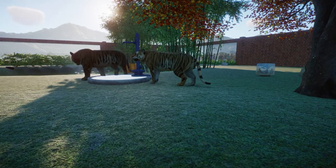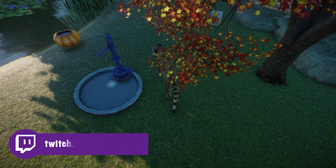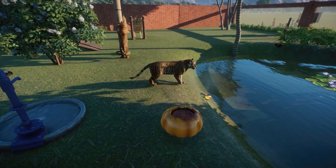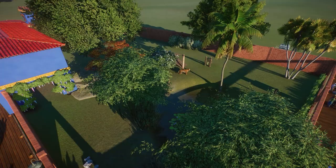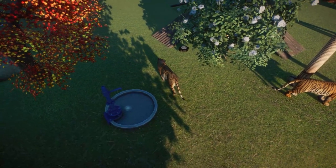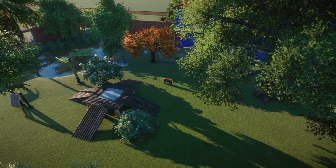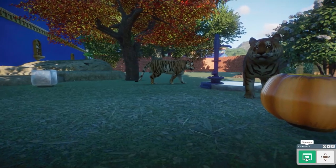Almost forgot our fun fact about Bengal tigers! Did you know that Bengal tigers can run up to 40 miles an hour? They can't hold that speed for long so they're definitely sprinters, but 40 miles an hour is pretty quick. Once again they are great swimmers and most of them are found in India. I think they're such cool animals — I would never want to encounter one in the wild though! Guys, thank you so much for watching. Don't forget to like and subscribe, leave me a comment, and click that notification bell. I'll see you in the next one!